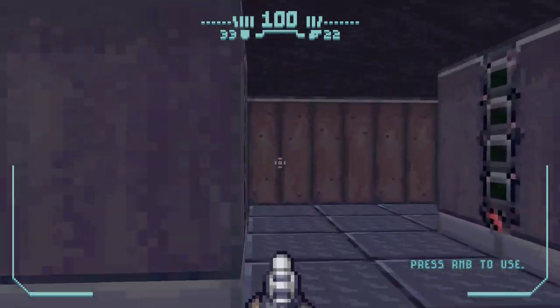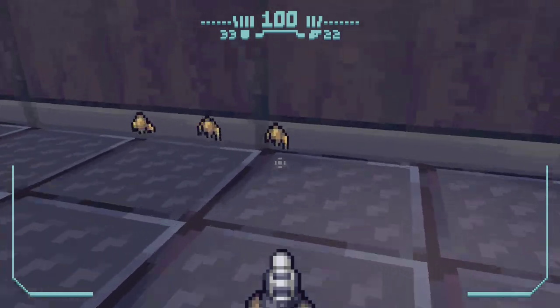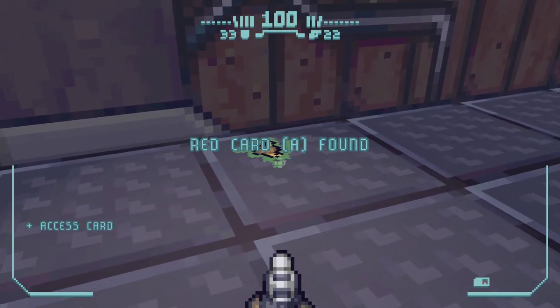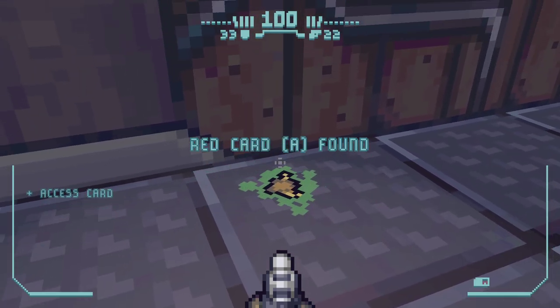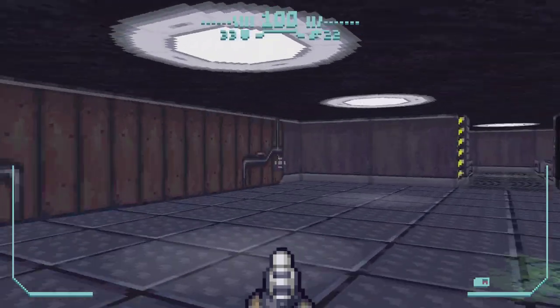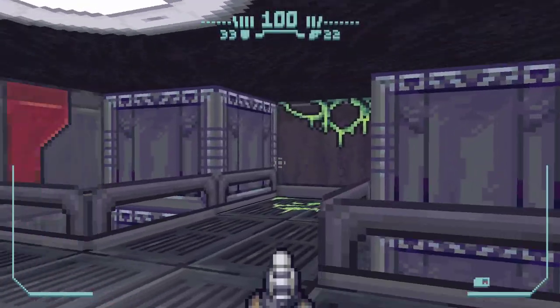Sometimes the enemies blend into the wall and I don't notice them. But I should look out and step on these guys because I can. Got the red card! Little touches like being able to squish enemies — those are what help make a game good. Nice little feature.